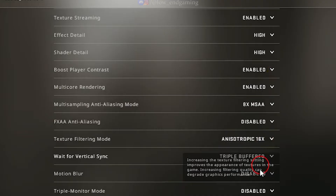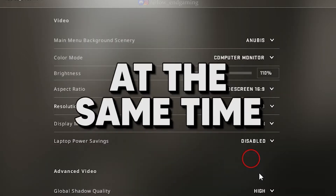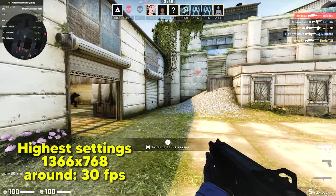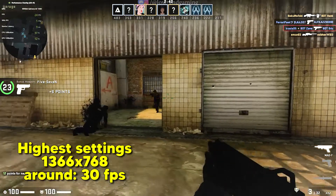I started off by pushing it to the limit, cranking up the settings to the highest possible. Keep in mind that I am recording at the same time, which can cause a FPS drop of around 20 frames per second. So to my surprise, the game managed to hold its ground, delivering a decent 30 frames per second during gameplay.